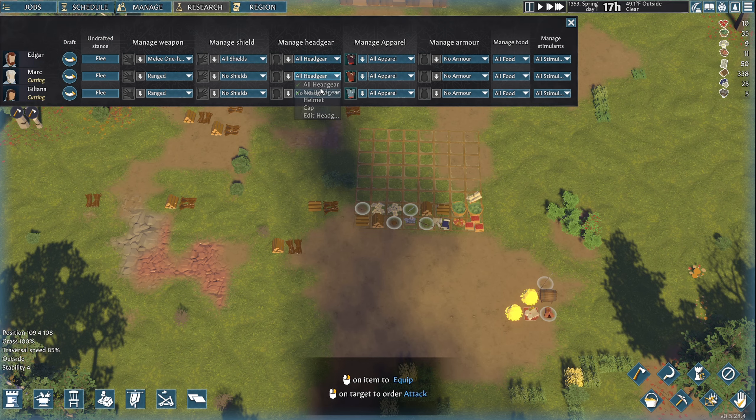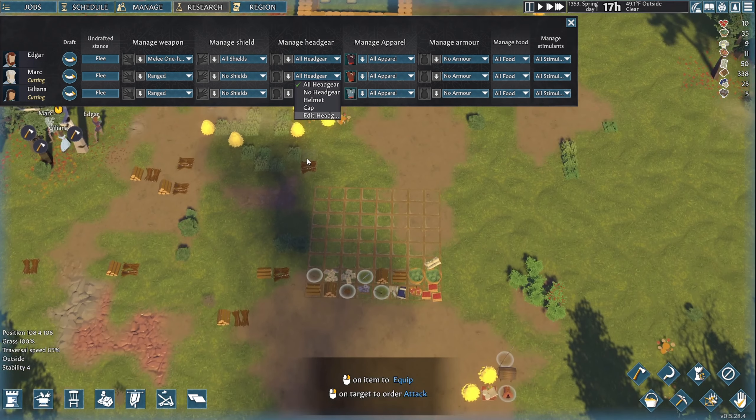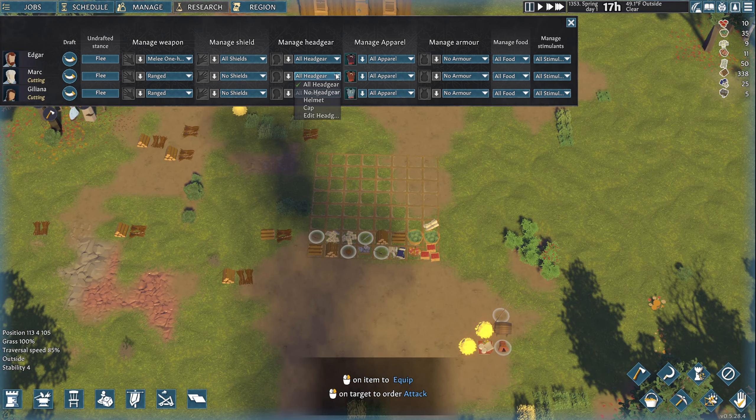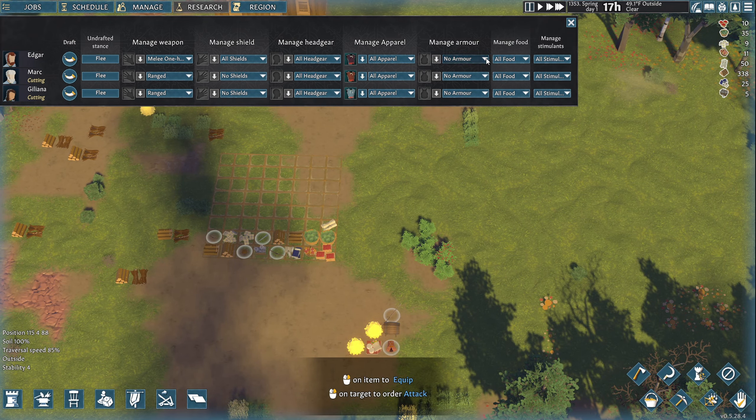How about all headgear? Our archers are supposed to have something lighter like a hat or cap. All headgear for now, all apparel. Manager armor — how about all armor for the melee fighter and no armor for the archers. All food, all stimulants. That's it for the manage panel.